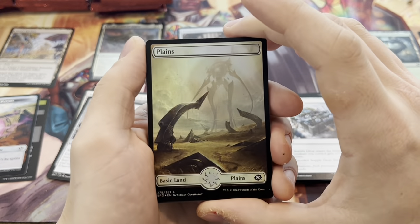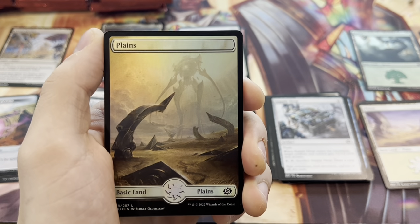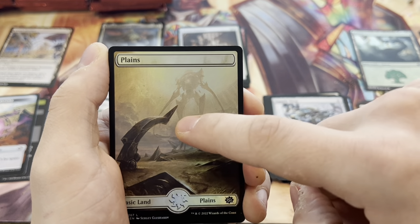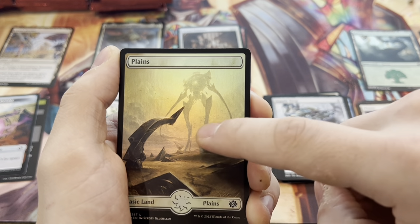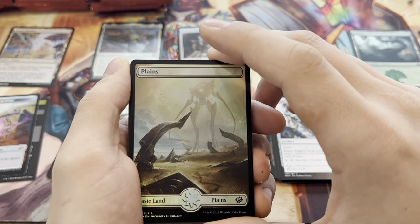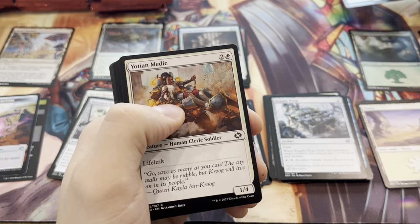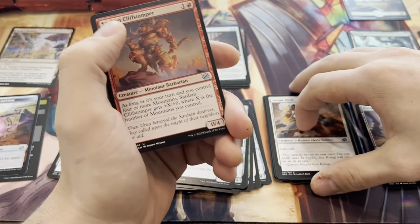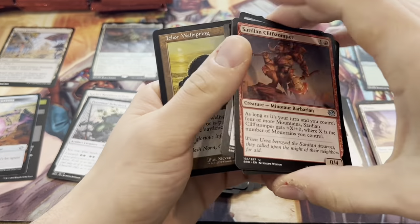A foil planes card. So in the last video we got one that was a misprint because it was completely white — this little mech guy in here was completely white with no definition or anything at all. Go look at that if you haven't seen it — it's in the collector box opening posted Monday. This video should be coming out on a Friday. That was 100% a misprint. Both of them in that video looked really weird.